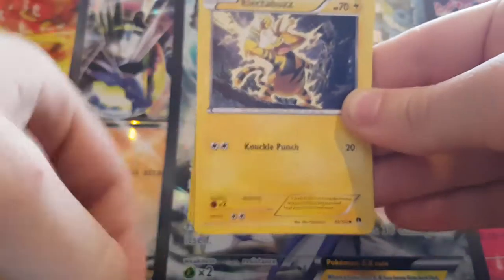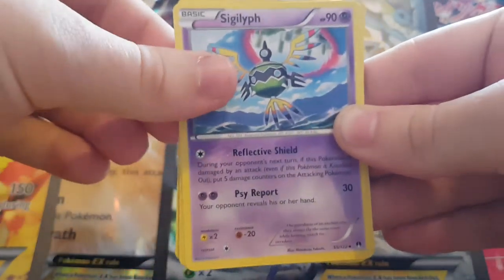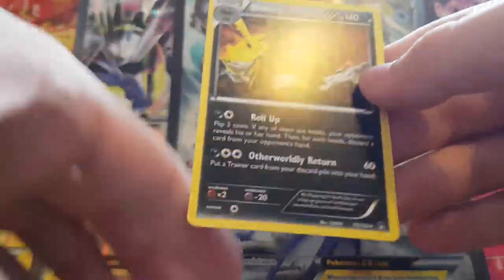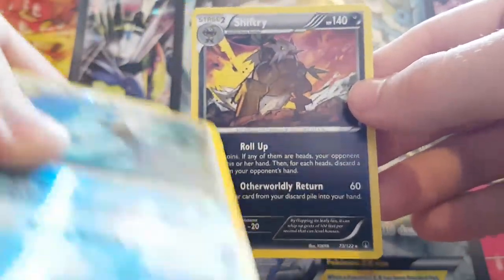First pack: Corsola, Screlp, Petilil, Farocchi, Electabuzz, Sigilyph, Aromatisse, Arcanine, a Reverse Holo Golduck, and a Shiftry. A really evil-looking Shiftry.